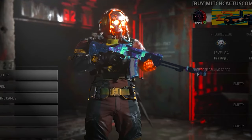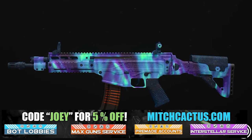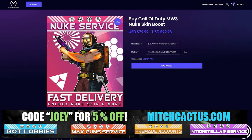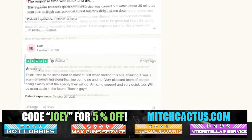Let's take a quick look at my sponsor for this video, Mitch Cactus. He offers a range of services for Modern Warfare 3 including camos and more camos for both Modern Warfare 3 and Modern Warfare 2. He's also got pre-made accounts for Modern Warfare 3, Zombie Schematics Boost, and the Nuke Skin Boost. Over 10,000 customer reviews you can check out yourself. Go ahead and use code JOEY for 5% off — links in the description.